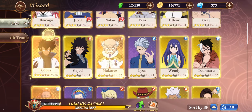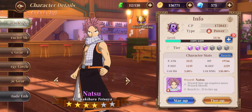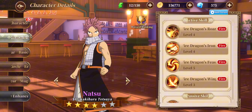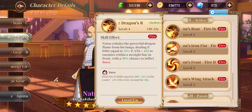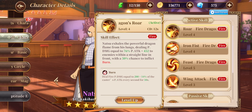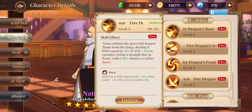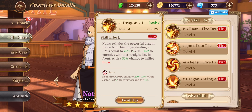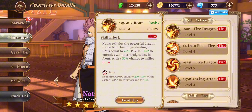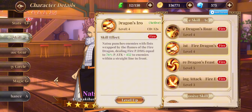For now we have this Natsu to play with and he's actually a pretty pretty good character. He can melt bosses pretty easily and just characters in general. If you see here, his Fire Dragon Roar applies the burn effect, which is 40% of the caster's P attack every second — I mean damage wise, which is 200 damage every second. And here the Fire Dragon Iron Fist is just a regular damage attack with no effects.